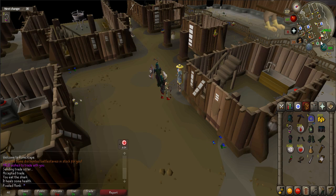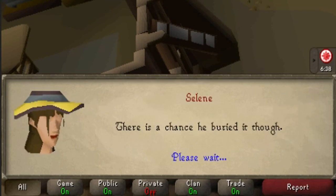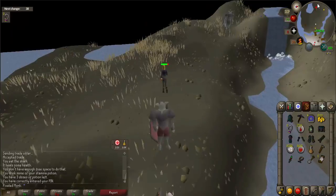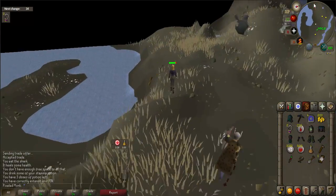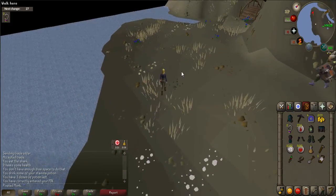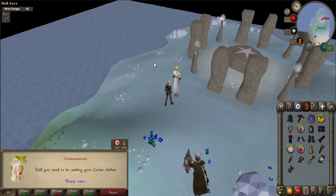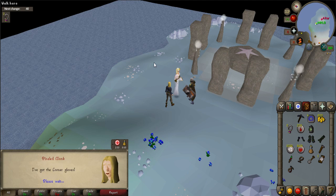Speak to Selene in the center of the village, who will give you a riddle. Bring your spade and travel to the west of the island until you come across some blue flowers. Use your spade on these specific flowers shown in the video. Return to the Oniromancer, who will give you all your items back and some kindling from the first ever magic tree.